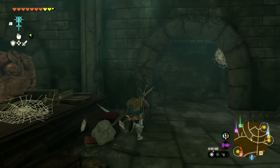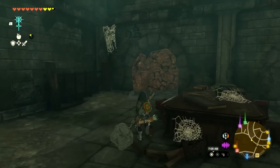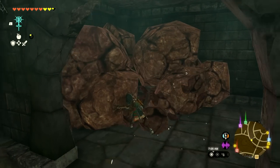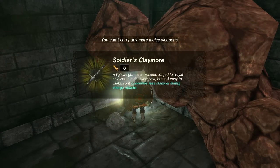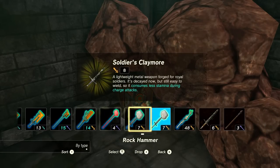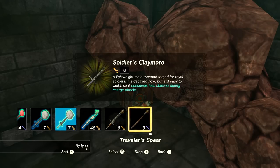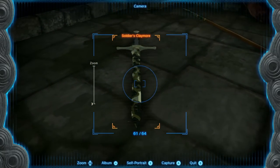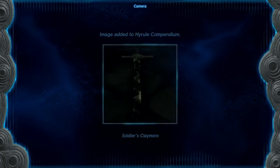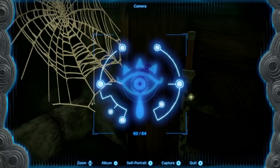We're making good progress. This whole place seems so long forgotten. Inside one of the chests we get a Soldier's Claymore — a lightweight metal weapon forged for royal soldiers; it's decayed now but still easy to wield and consumes less stamina during charge attacks. It's new, so I'll drop something to pick it up and photograph it. The Soldier's Claymore and Soldier's stuff are the new items we're looking for.